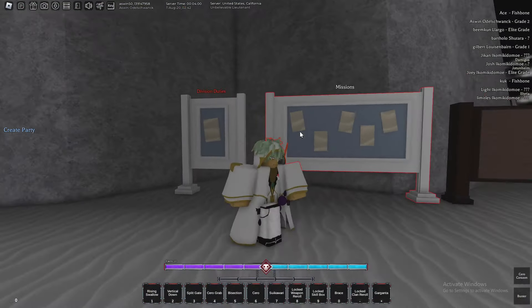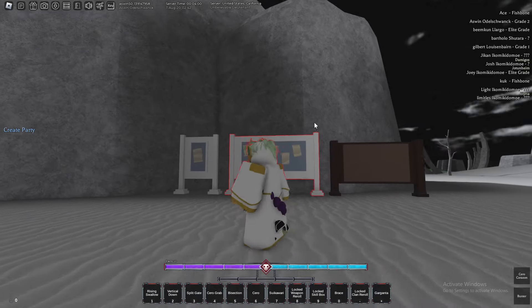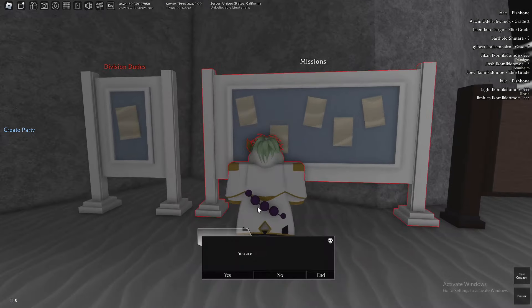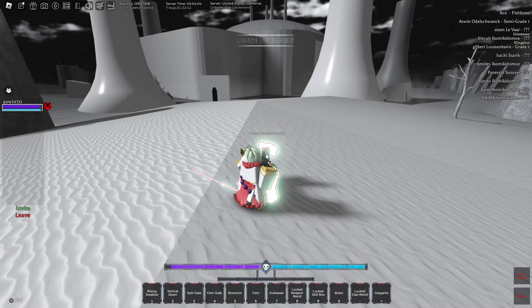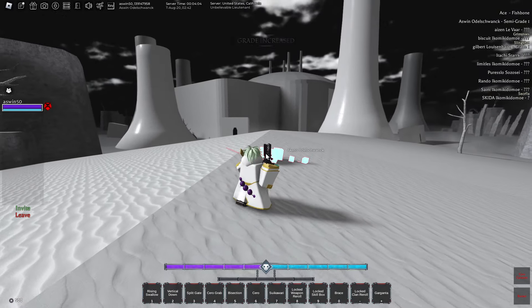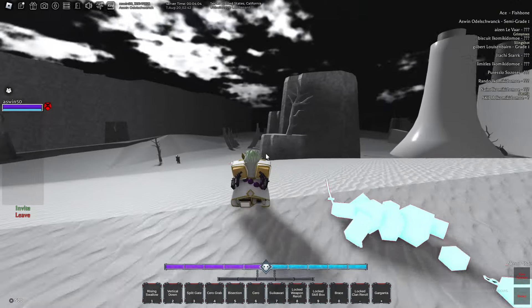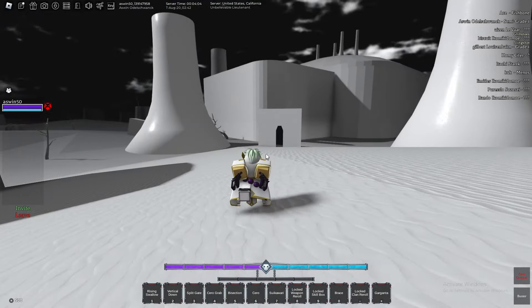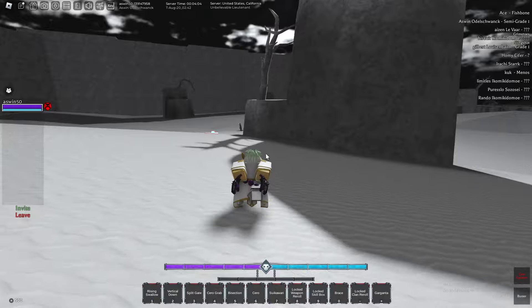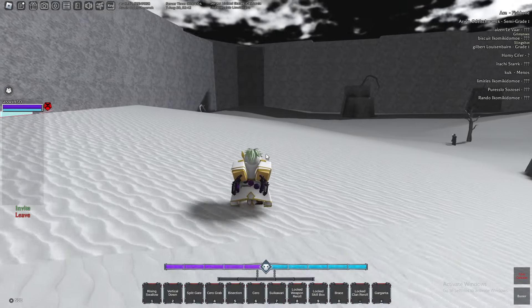We got the mission board right here and we are grade two — road to elite grade, here we go! That was awfully quick: we just had two quests and already hit semi-grade one. Now we gotta pass grade one, then special grade, and then finally elite grade.